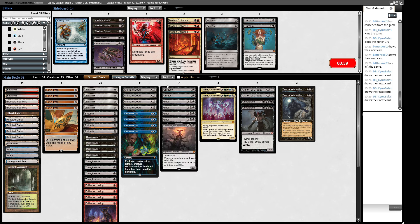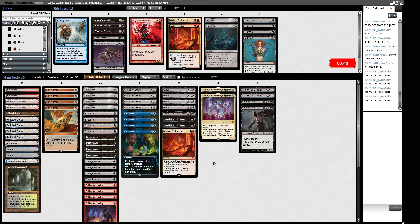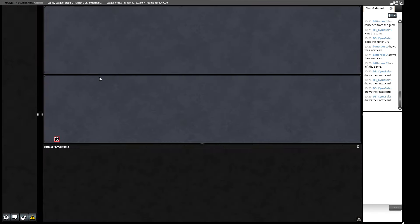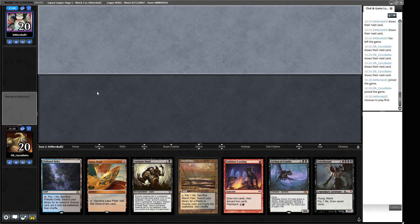Dauthi Voidwalkers probably over Unmasks as well. We don't want to trim Entombs — we need to put stuff in the graveyard, but less so with Show and Tells in. A miser's Molten Collapse is useful for blowing up Narset Spellbomb. We can always just remove our opponent's Psychic Frog and reanimate it. This could potentially be a turn one play.